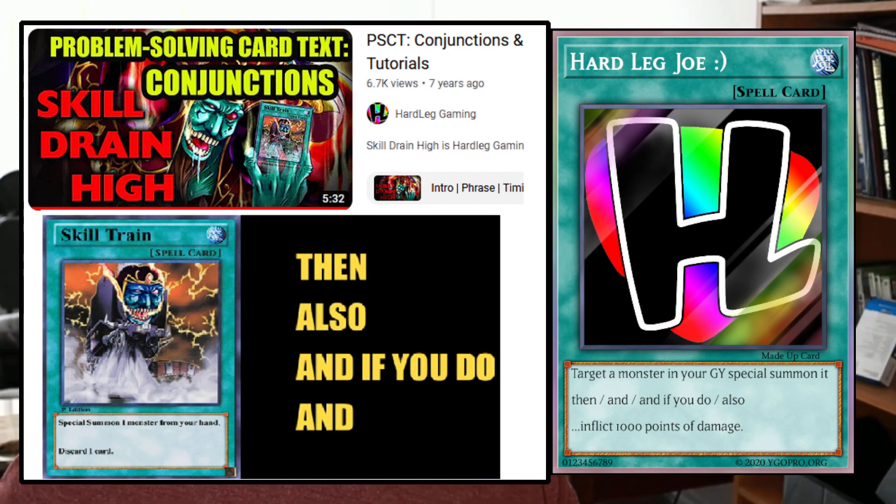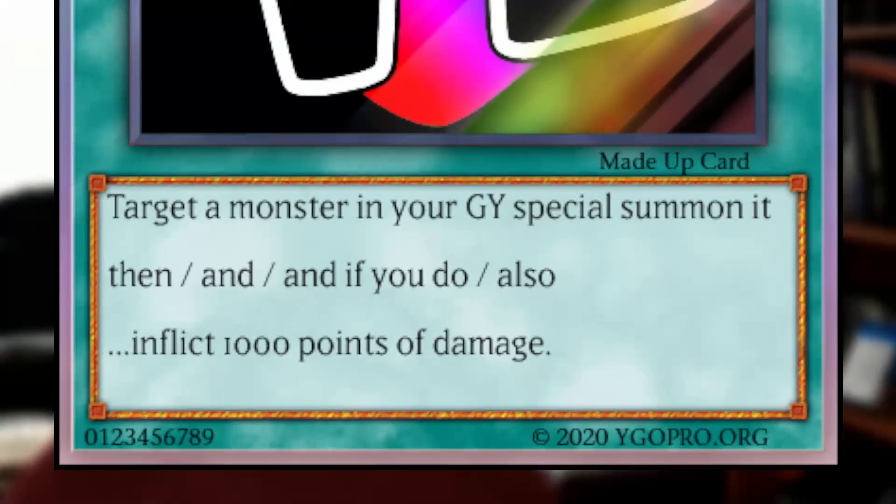So we're going to use this card called Hard Leg Joe, and this is how it works. The card effect says: target a monster in the graveyard, special summon it — that is Part A of its effect. It then says one of the following four conjunctions, which are all four conjunctions in the game, which connect it to Part B of the effect. Part B is to inflict 1,000 points of damage — it should say to your opponent; I was a little lazy with the writing of this card. So let's see how it would work with different conjunctions.